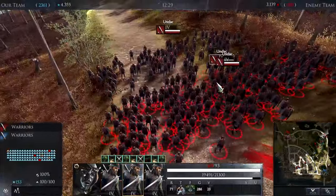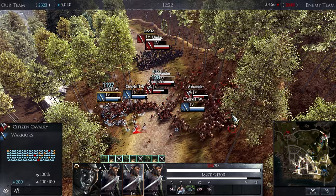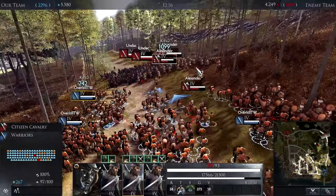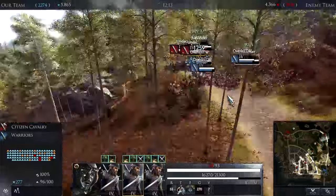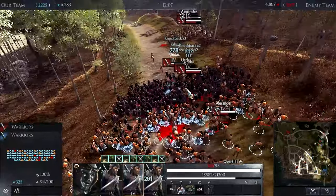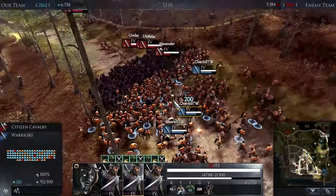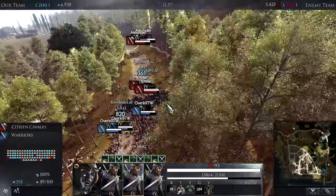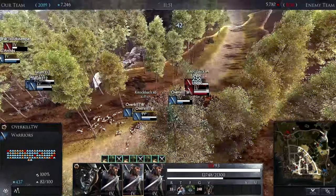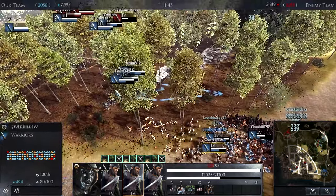These guys start throwing javelins - they have javelins which I haven't used yet, which is kind of foolish. But I took down like a third of the total cavalry. I decided not to get involved in this fight over here - they completely wiped those guys out no problem. Then I start clashing with the enemy infantry. They're more armored than I am, so in a prolonged fight they'd have the advantage. But I completely disrupted the cavalry player. I'm holding the enemy in place for my allies to come in.